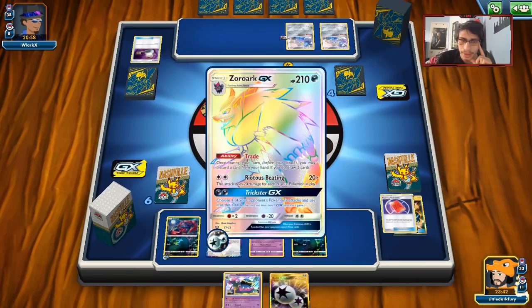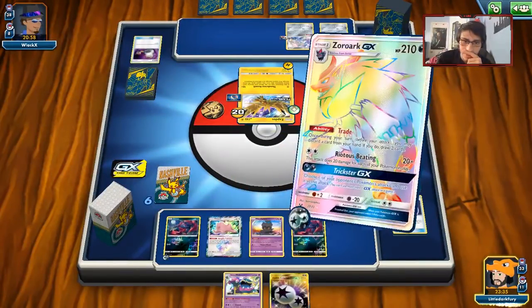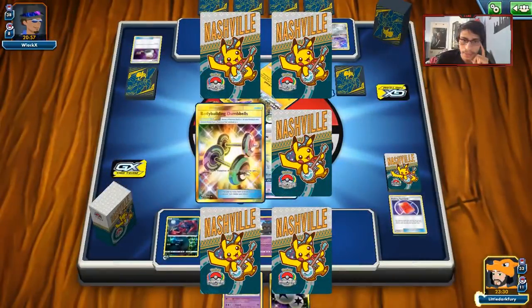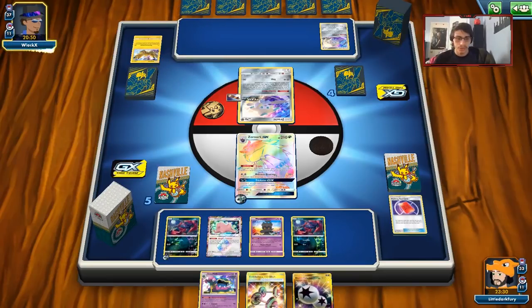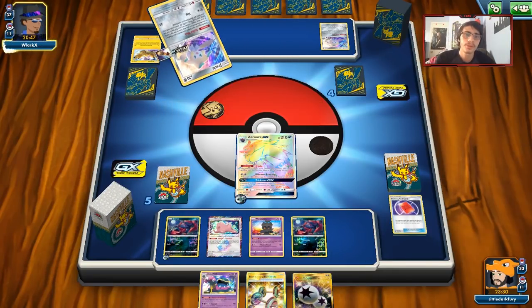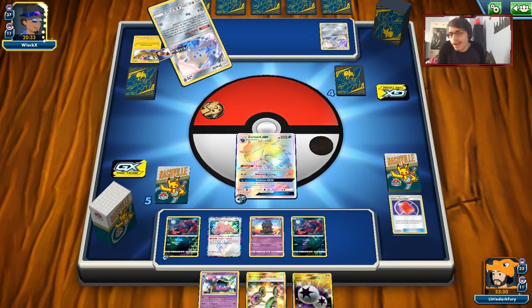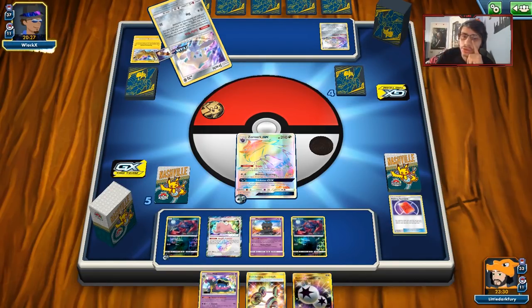He has Thunder Mountain but no Supporters — he has to rely on Stellar Wish. I'd rather he keeps that hand. I know he has Energies and Jolteon and Thunder Mountain, but he's relying on Stellar Wish to get out of this. Jolteon might be interesting to have to deal with — Swift Running could be hard to get around. It's taking a while, so it looks like he got some interesting picks off of Stellar Wish. He hit an Erica's Hospitality — that can get him a big hand. He can play Thunder Mountain and Erica's — I don't think he could've played Erica's without Thunder Mountain. He'd have to Stellar Wish again and try to hit an Ultra Ball.